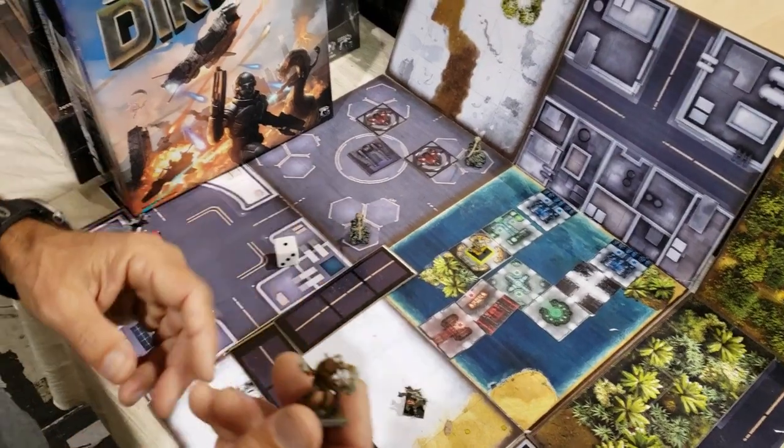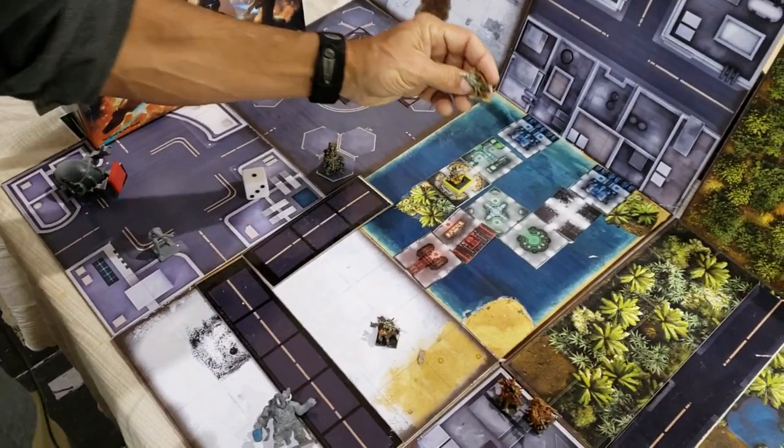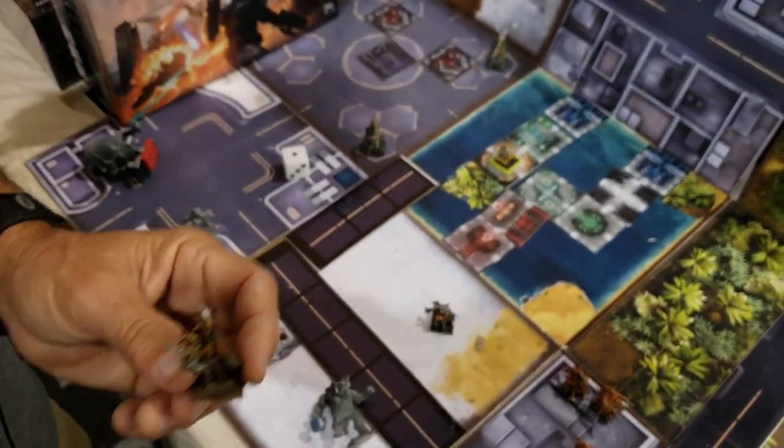You've also got the Zewalins — these are the bug creatures that stop two points of damage every time they would take damage. There's also a fun aside: some minis were painted by the designer and some by a more skilled painter — you can tell the difference.